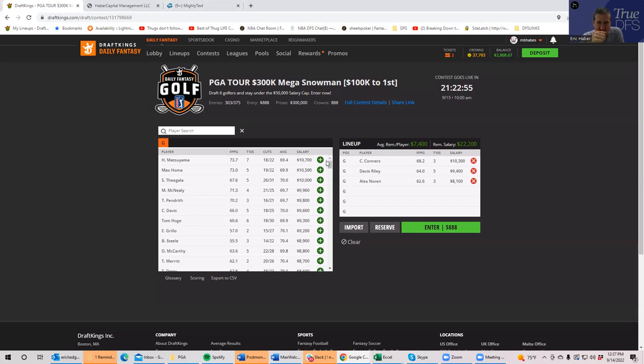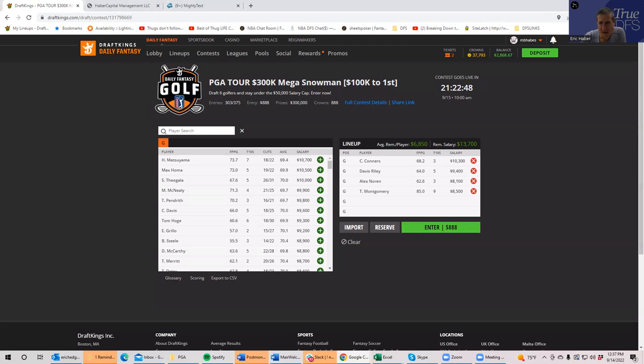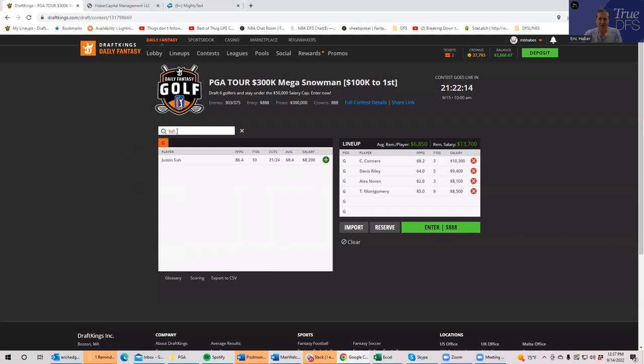I can't ignore that. My second-highest rated guy is Taylor Montgomery at about 11% owned. After Montgomery, the next guys I have are Brandon Steel and Troy Merit — pretty equal, both about 9%. Then Gary Woodland, a flat 8K at only 8% owned. The guy I think is the fade given ownership is Justin Suh — he rates below these other guys and he's double-digit owned.